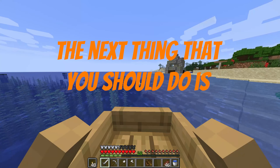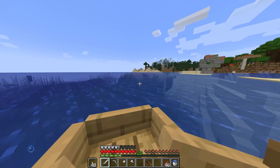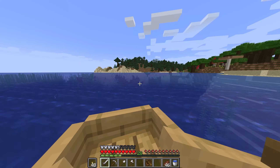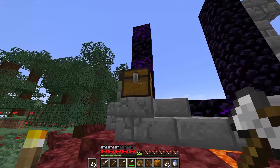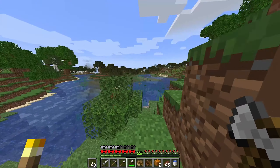The next thing that you should do is go adventuring. For example, I need to get some slime and I have not found a swamp biome yet, so what I'm going to do is go look for one. Look, we also found a pumpkin and another portal ruin, and look, we found another pumpkin — and we found exactly what we were looking for: a swamp.